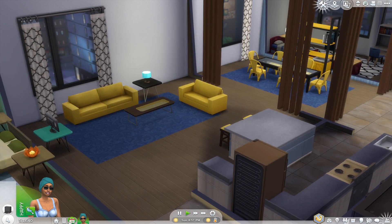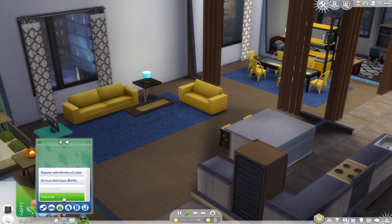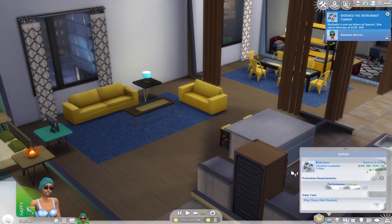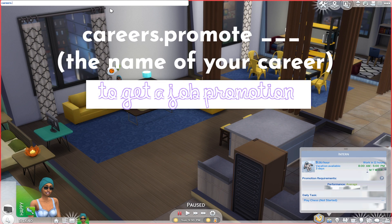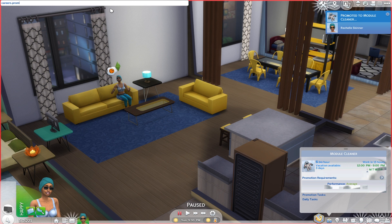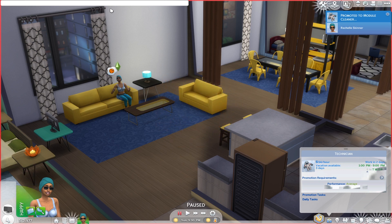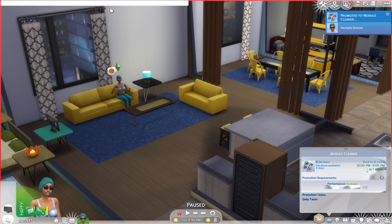Now we're going to talk about how to get promoted in Sims 4 much faster. There are two ways — the traditional cheat method or UI Cheats. First, your Sim needs to have a job. Let's get a job as an astronaut. As you can see we start as intern — hit Ctrl+Shift+C and type 'careers.promote astronaut' and we get promoted. Type it again and we're now a technician. You can keep going until you reach the max promotion. If you want to demote, type 'careers.demote astronaut'.